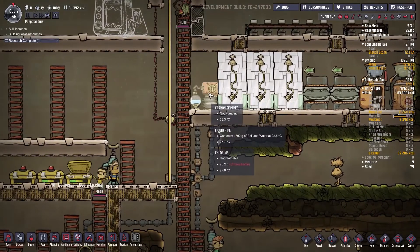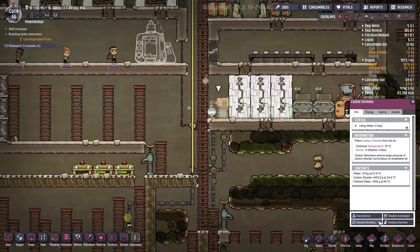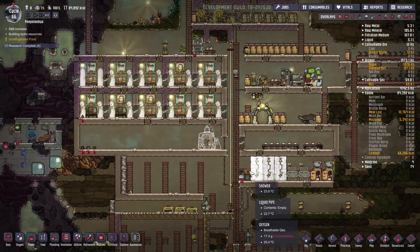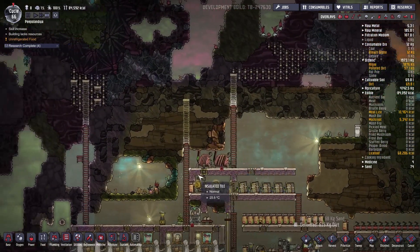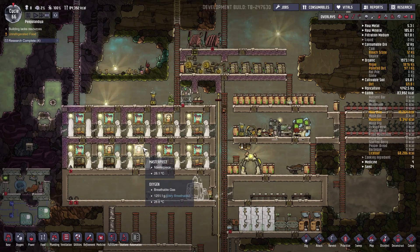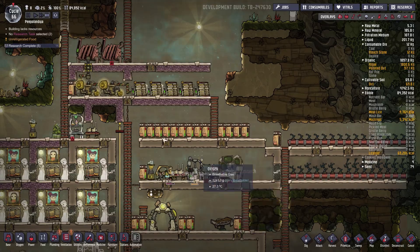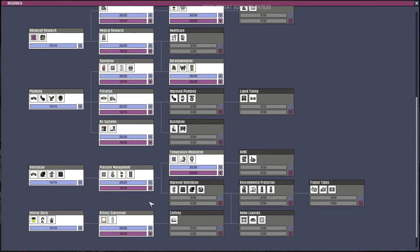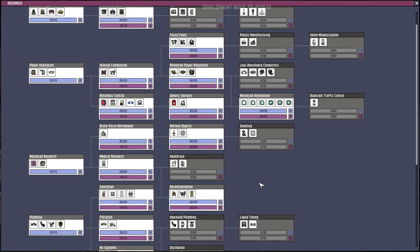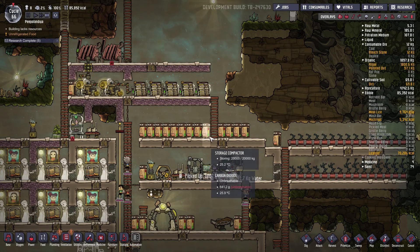We have the carbon dioxide skimmer removing all the CO2 — I'm actually going to disable it for now because I want to leave the carbon dioxide going down there, then bring it up later. The stress percentage is looking good. Research is done — clothing, home luxuries, improved plumbing, healthcare... I think agriculture is next — let's do that.